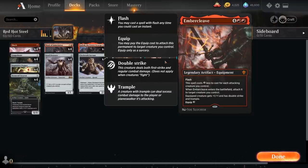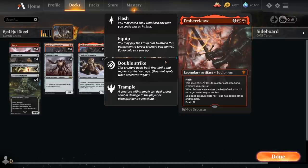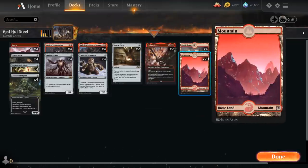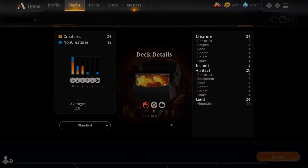Finally, we've got two copies of Embercleave. We're playing an aggressive red deck with an artifact theme, so it's difficult not to include this legendary equipment. It has flash, costs one less for each attacking creature, and when it enters the battlefield we attach it to a creature giving it +1/+1, double strike, and trample. We can move it for three mana. It makes a nice pair alongside Gadrak. The mana base is 20 basic mountains and four Castle Embareth, which also gives our creatures one additional power. Now let's jump into some games.